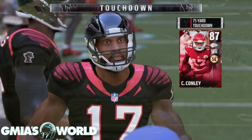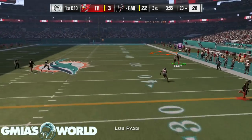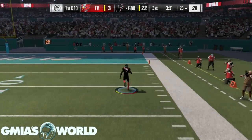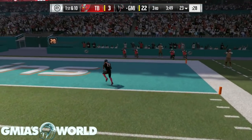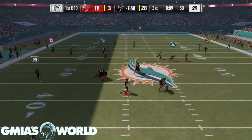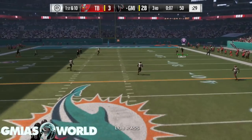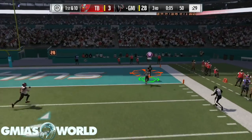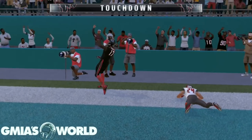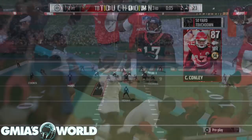Julio Jones. And that card is going for about $650, $680, something like that I saw on PS4 earlier today. I sold mine, which was the upgraded version — when you put the Deep Threat chemistry on it. I had the 94 overall. He was actually a 95 overall when you add everything after you make him a 94. I actually sold him after he just did me dirty in a game recently.